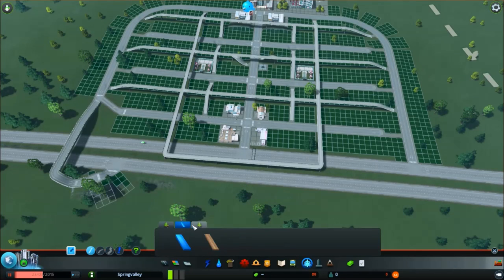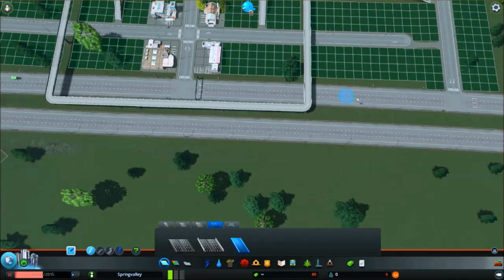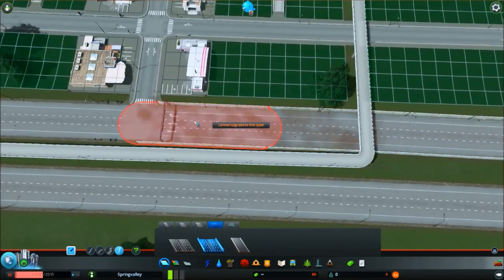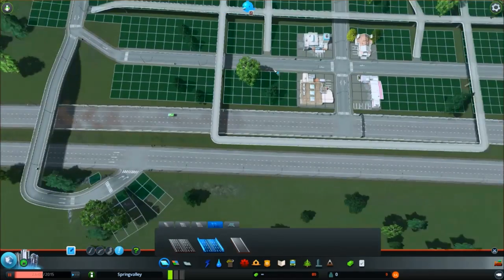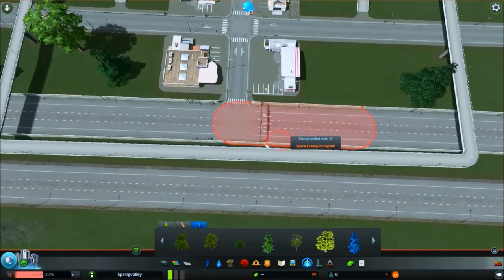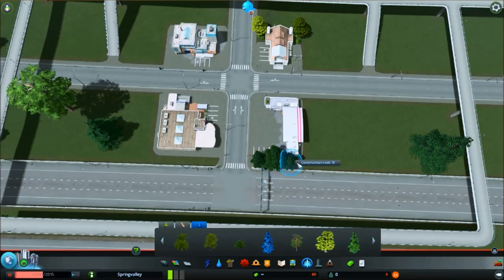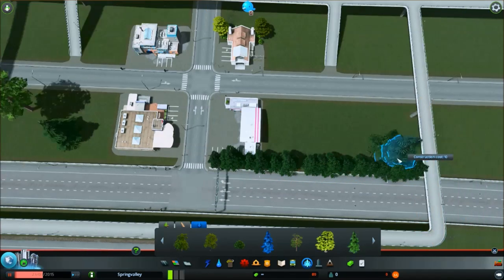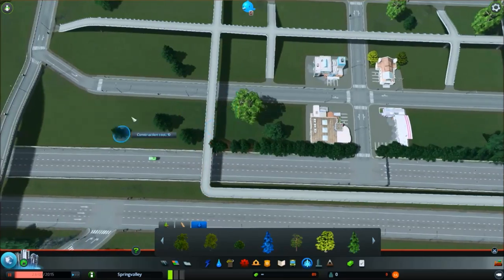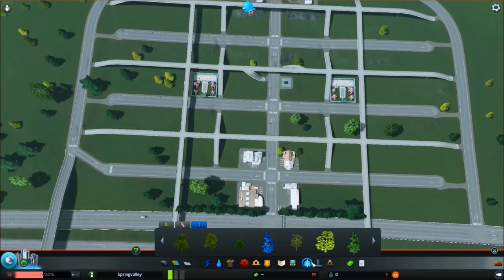The last finishing touches: go back to your decoration tool. If your highway is not the sound barrier variety, upgrade it to the sound barrier flavor — it is worth it to help with noise pollution for residents living right next to the highway. You'll also notice a tiny space along the bottom of the zones. Plant a row of trees there. This will pretty much fully mitigate the negative effects of noise pollution even for residential zones along the bottom row near the highway.